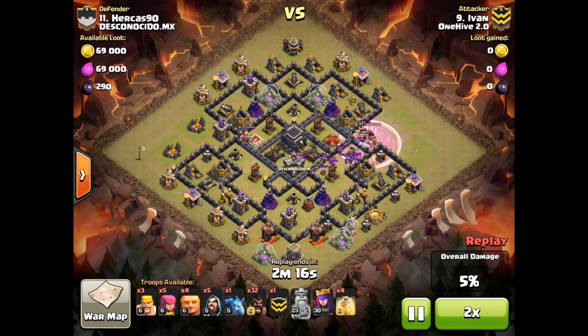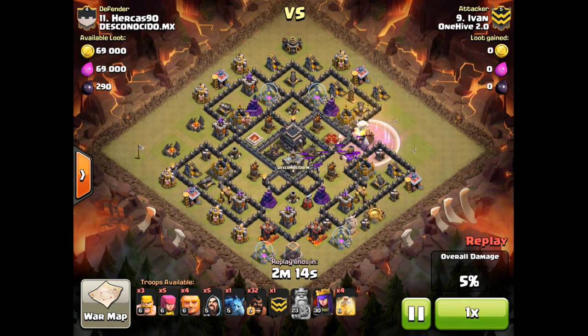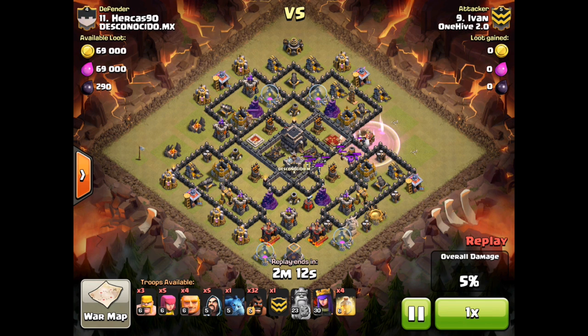Going over some advantages of using the CC 2-1-2: you get to press one button to deploy the whole thing, which is nice. Also, if you only have level 1 witches, you can have level 2 witches in your CC. That's really important because the 2-1-2 only works effectively with level 2 witches, so keep that in mind.